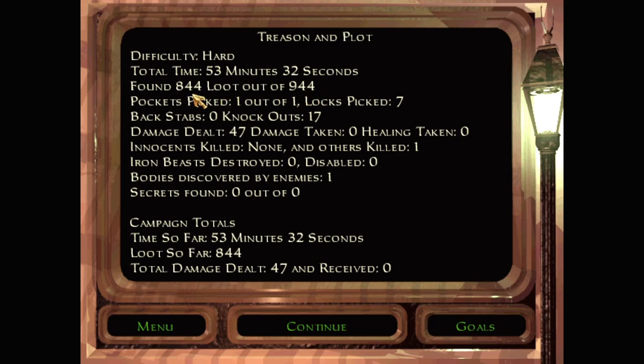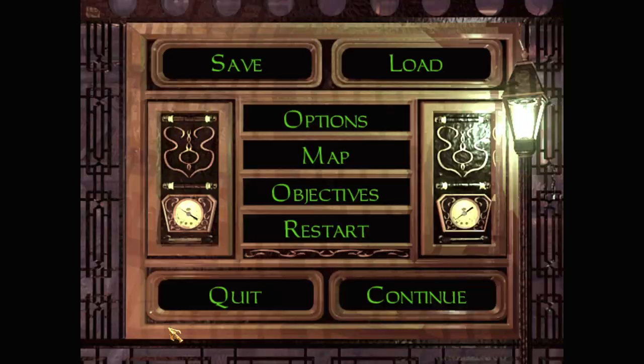Okay, I missed 100 loot - yeah, that's a very tight loot goal. There must probably just be one more piece of loot hidden away somewhere that I didn't find. I only found one body, others knocked out, one spider killed.